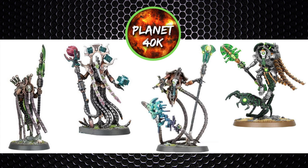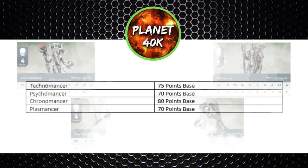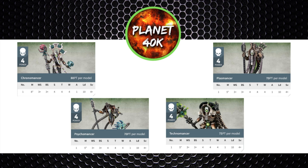The meta has been changing throughout ninth edition, so we'll also be reflecting on a few of the ratings. All four are power level four but slightly differ in points cost: the Technomancer is 75 points at base, the Psychomancer is 70, the Chronomancer is 80 points, and the Plasmomancer is 70. Let's begin by putting up their stats — all four have the same stat line except for the Chronomancer who has a movement of 8 inches instead of 5.